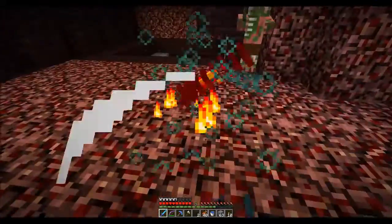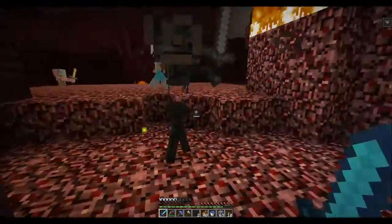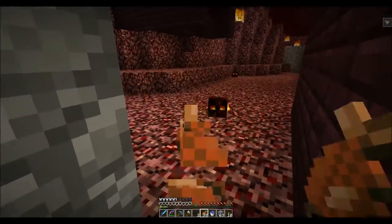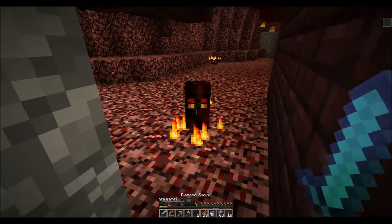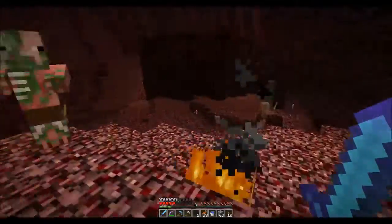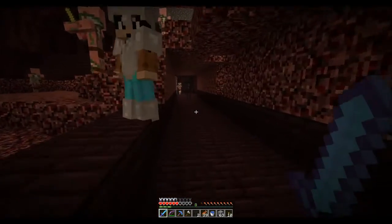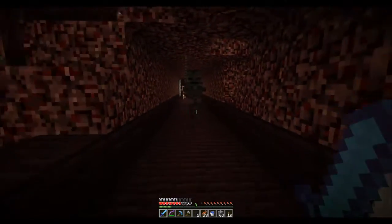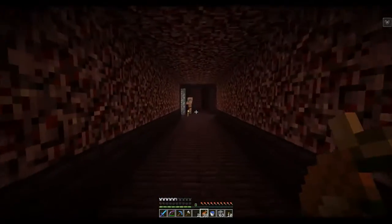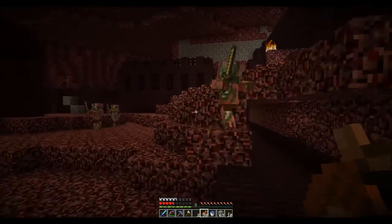I got my one-hit KO bow on me — we're good. I almost killed that zombie pigman, that would have been bad. Oh god, I'm going to die again. Wither is such a powerful effect, and you can't tell how many hearts you have — that's the other thing that drives me crazy. Maybe we should bring golden apples or something. It's like, how many hearts do I have? Let's play a game and guess. I think I've only got one heart — actually, two hearts maybe? Four? I can't even tell. Oh, I have five now, okay.